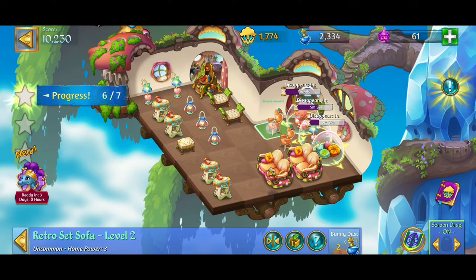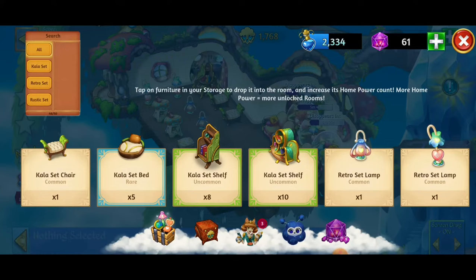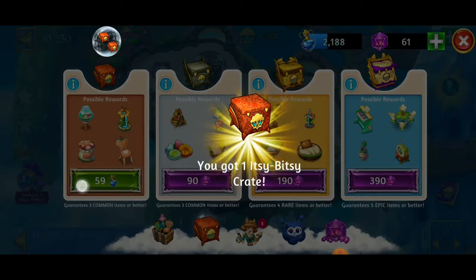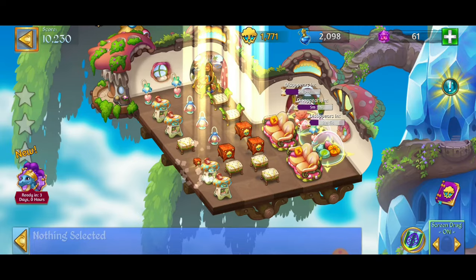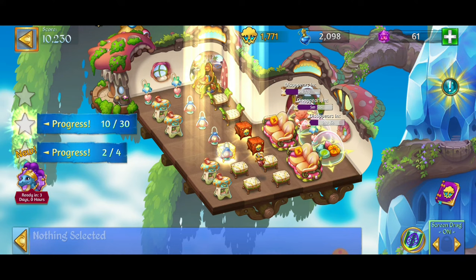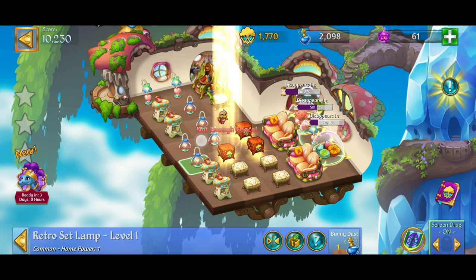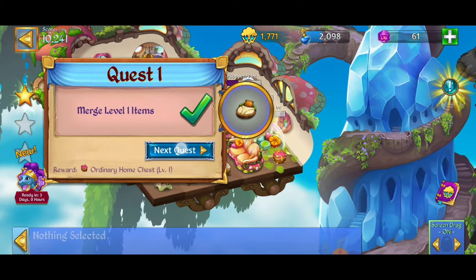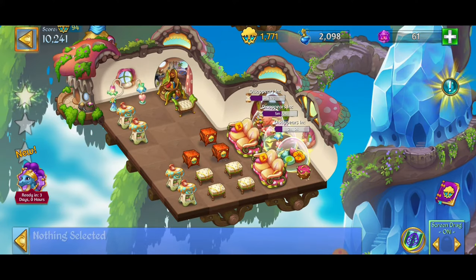We've got that chair merge — I'm going to put those in storage. Things are looking really good. Getting some more crates — things are looking fabulous. We're running out of space. Five merge right there. Oh we got a combo — not what I was looking for but hey what you gonna do. Would have been cool if the combo counted towards the quest but no biggie.